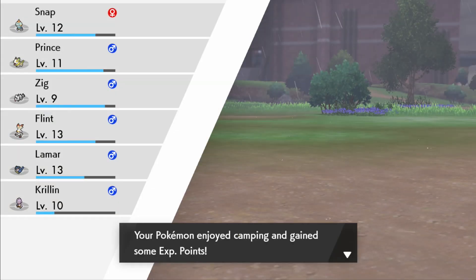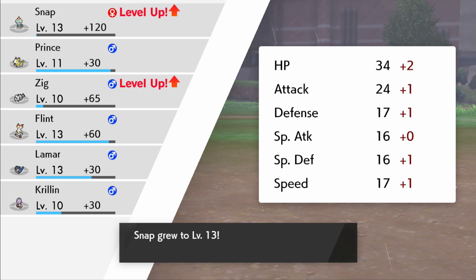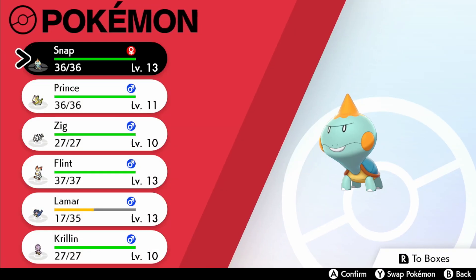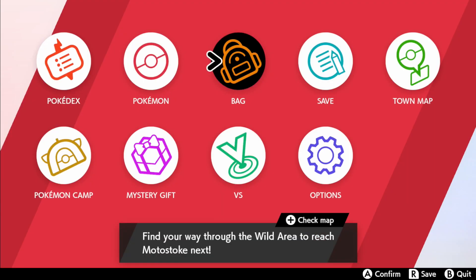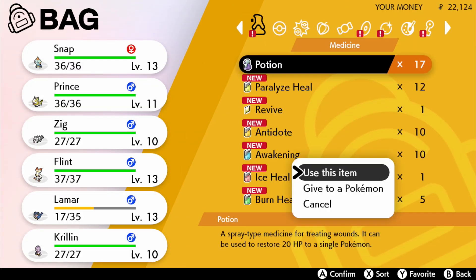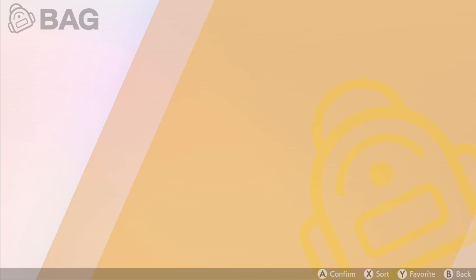Okay, that was fun. I will definitely be doing that again. Pokémon enjoyed camping and gained some experience points — holy crap! Snap grew to level 13, Zig grew to level 10. Holy crap! But did they get healed? Because that was what I needed. Lamar's back up in the fight — that's good. That shake thing was actually exhausting. I don't think I can do that very much.